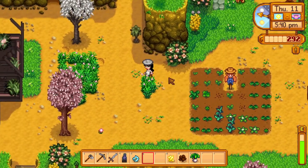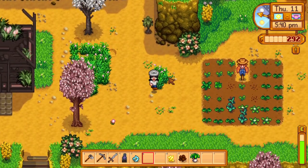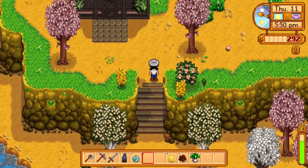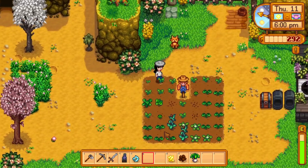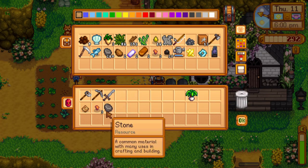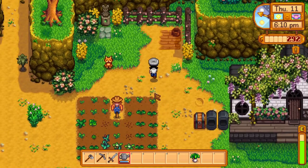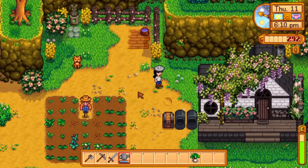Another way to make your pet love you is by filling their water bowl. Found Oliver's water bowl right by the house. All you do is take your watering can and give him some water. I'll start doing that whenever I do my crops.